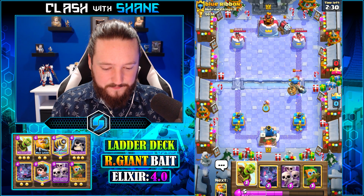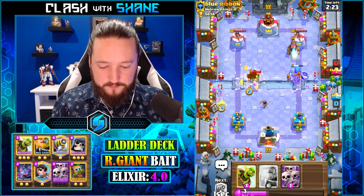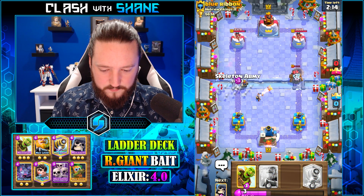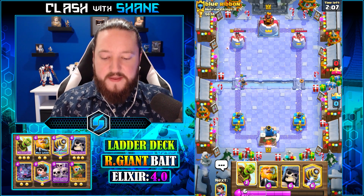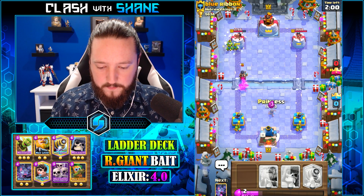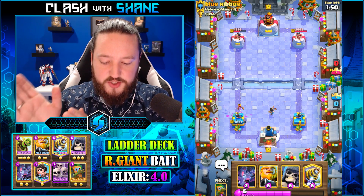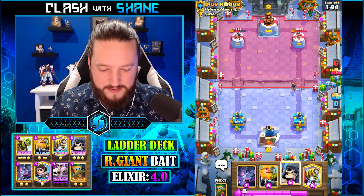Oh my dear friends, is that a sparky? Let's go — he's gotta have zap or log here. What do you think it is? Thankfully the natal did not destroy the princess. I'm gonna keep the pressure up here because he's got to answer one of these things. There we go. Should have used that princess on the left lane — that's my bad, because if I would have used her she would destroy that and then go back to the left lane and put on additional pressure to that already weak tower.